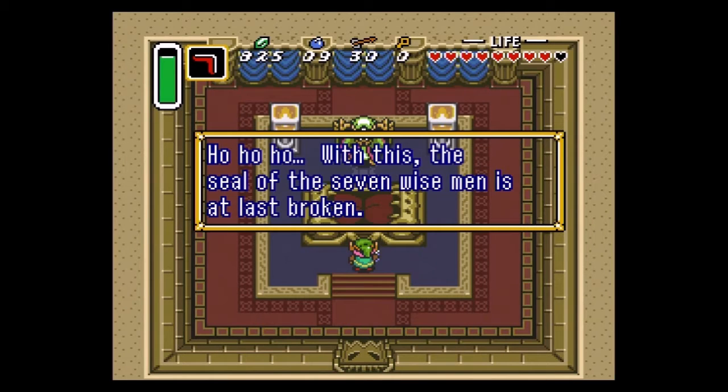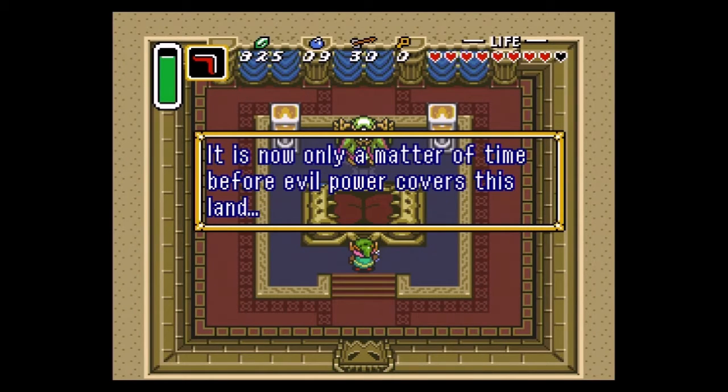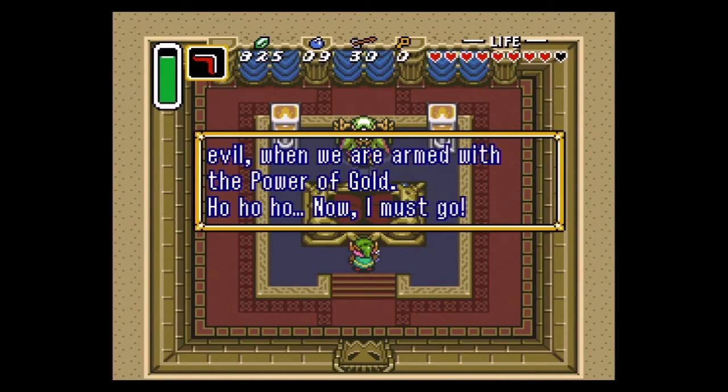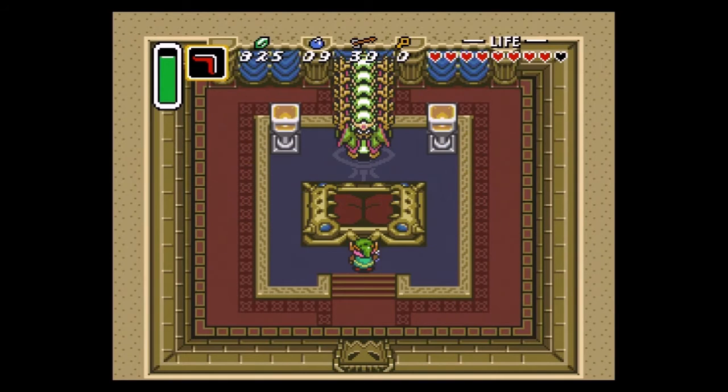With this, the seal of the seven wise men is at last broken. It is now only a matter of time before evil power covers this land. After all, the legendary hero cannot defeat us, the tribe of evil, when we are armed with the power of gold. Now I must go — my people need me.